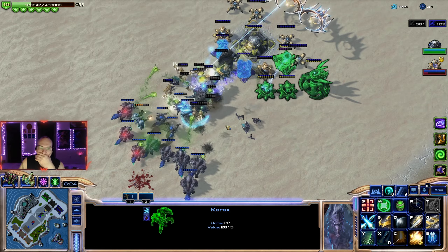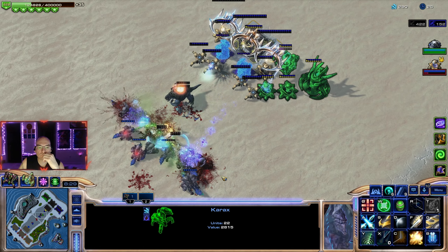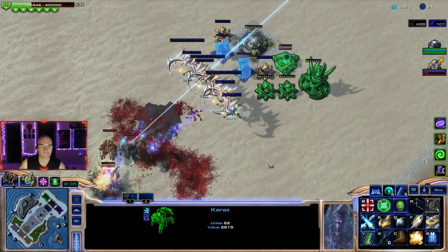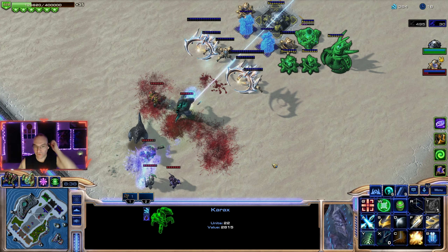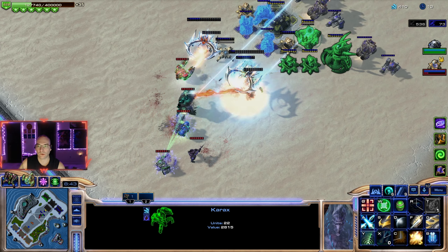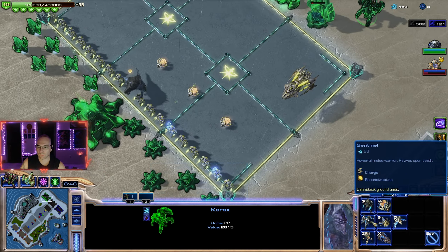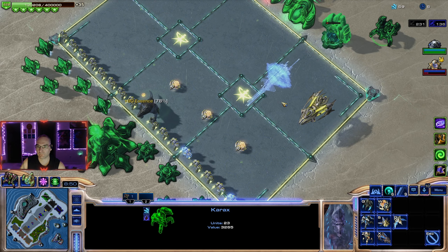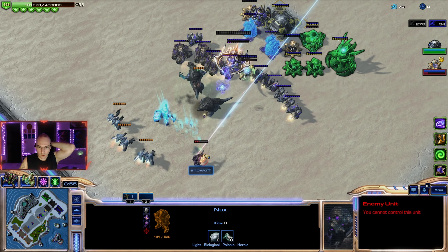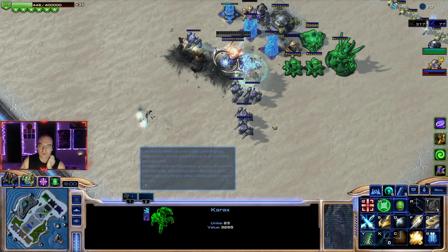We're not at the 10-minute mark yet. We're only on whirly twirlies. Super Nakir healing is just brutal. At least the shield battery is healing the tempest. I'm going to need a colossi too, I think. Can we kill Nux? Yeah, that thing's really shooting — that's a hundred damage, pretty good.